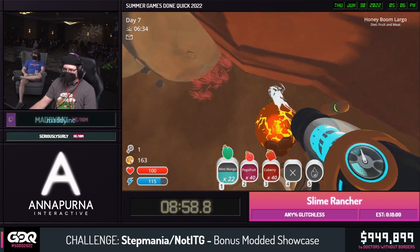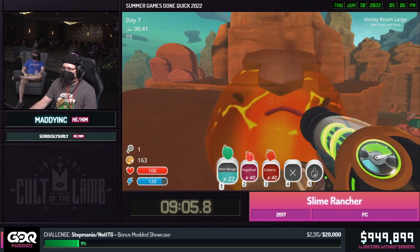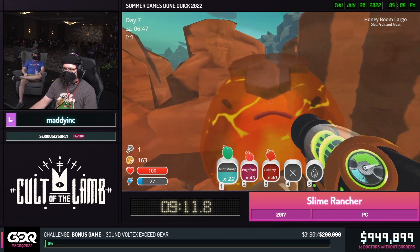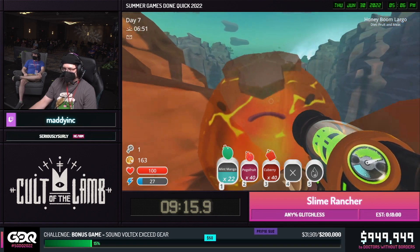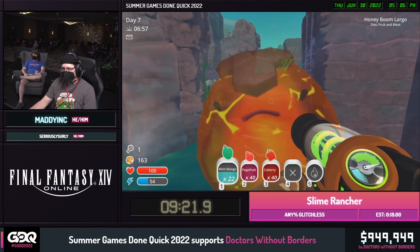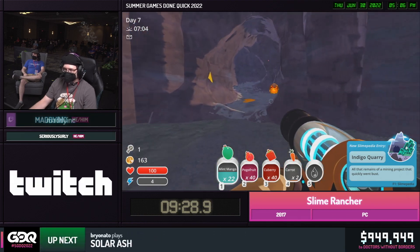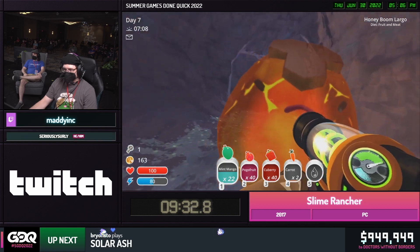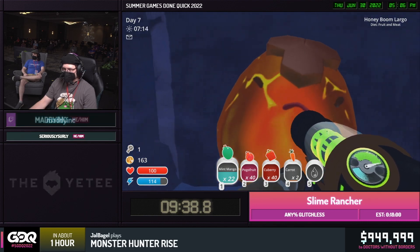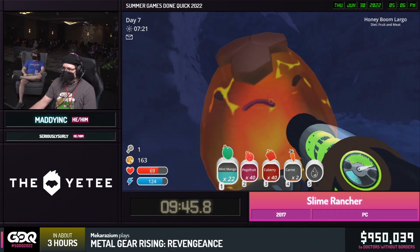As we saw earlier with the little slimes, we can do slime boosts — these are largos, we can do largo boosts. The setup's a little different; you're looking for flatter walls as opposed to corners, but the principle is pretty much the same — you try and get on top of them and then they'll move you upwards. Maddy's setting up to do a hover over to the indigo quarry. In the quarry, we're going to find a rad slime — it has one of our last three plorts that we need to open that ancient gate. We're going to feed the rad slime a carrot, get a rad plort, and then keep carrying this largo all the way to the ancient gate using largo boosts along the way.